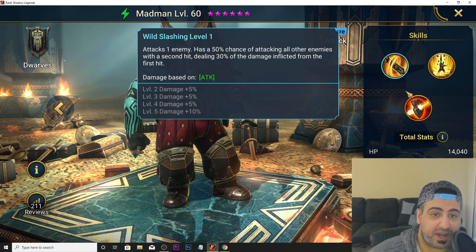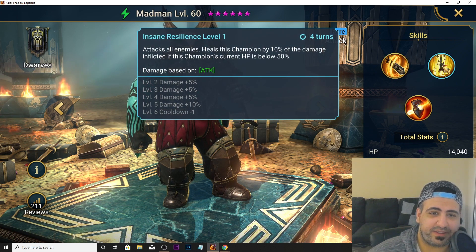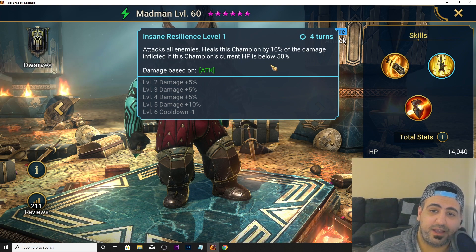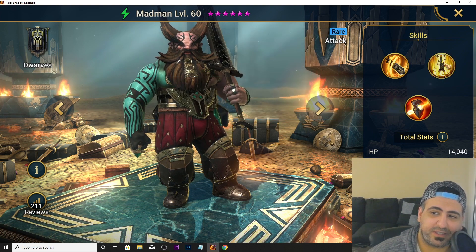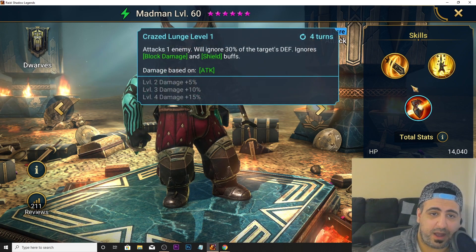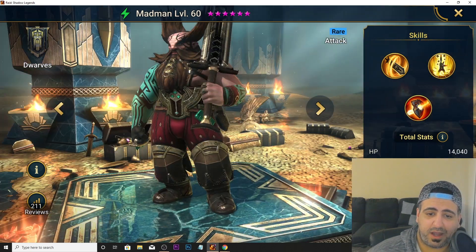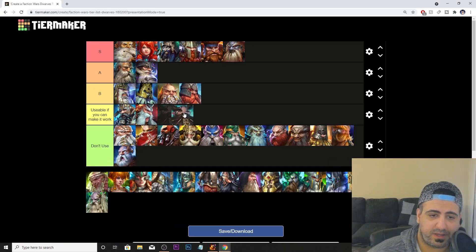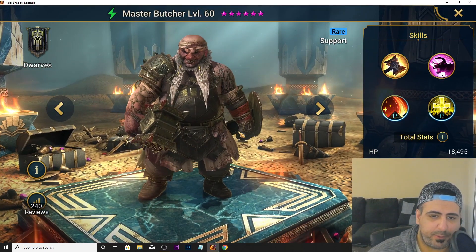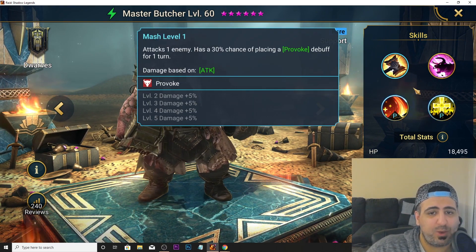Mad Man's A1 has a 50% chance of attacking all other enemies with a second hit for 30% of the damage from the first hit — not very strong. His A2 is an AoE that heals himself by 10% of damage inflicted, but only when below 50% HP. His A3 attacks one enemy ignoring 30% of target's defense and ignores block damage and shield buffs. Unfortunately he's in the 'usable if you can make it work' tier.